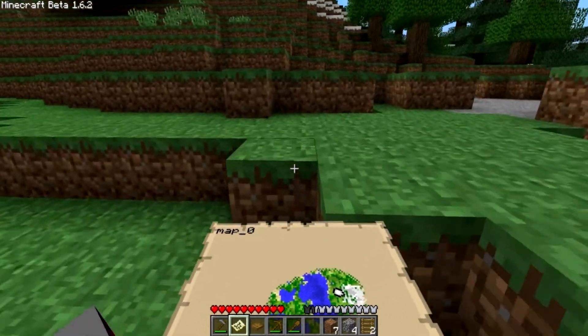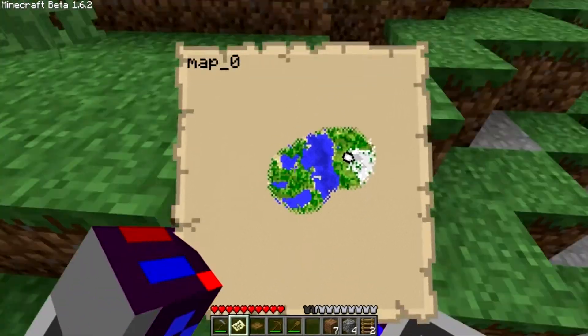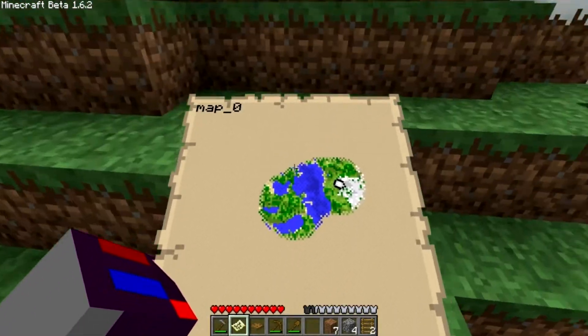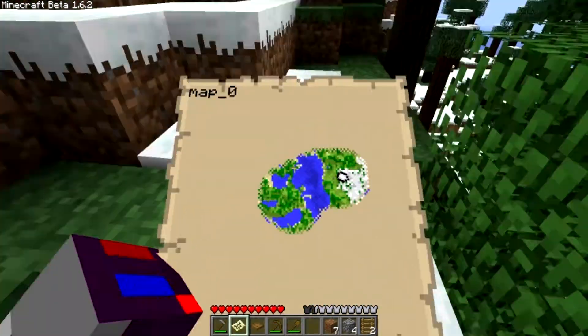You can also just use the server properties window, just enable the nether, and then you can enter it through a portal. That's what I think is really nice.